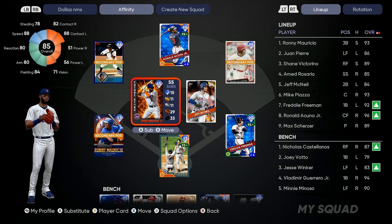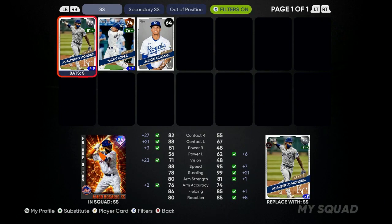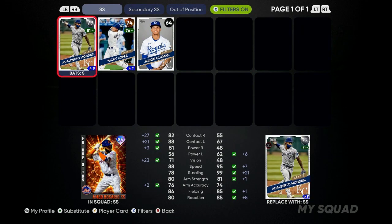Go in and push A or X for substitution, then push the search filter at the bottom — it says filters, push the filter button. Come right here and push the team, and go to whatever team you need — Braves, Indians, Red Sox — and it will show you their substitutions more easily. Once you do that, come out and it's going to switch to those teams. You can go to secondary, you can go to out-of-position — they don't have to be in position, you just want to stack your team with players from that team.